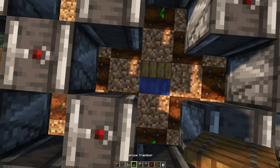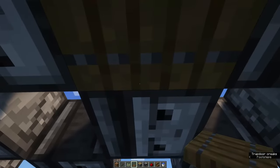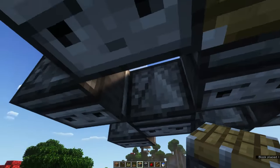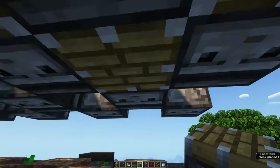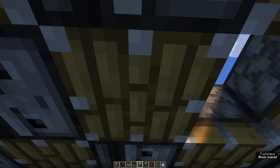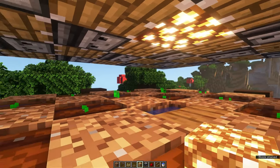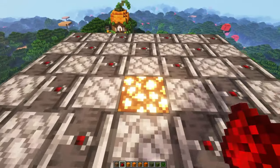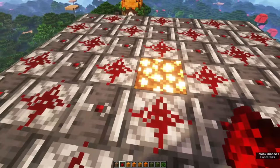Now make your way into the middle with a trapdoor and a couple of pistons, because this is where it gets a little bit tricky. You want to get underneath these observers and then place pistons in between each of them, facing downwards. In the end, you should have one spot left above the waterlogged stairs — you can place a light source in here, otherwise your pumpkins won't grow. After that you can make your way out and place redstone dust on top of each piston. Then place a solid block on each of the observers.